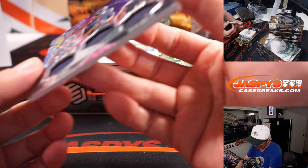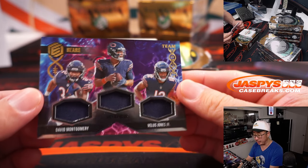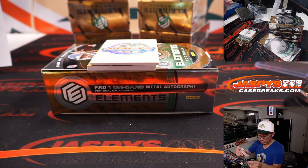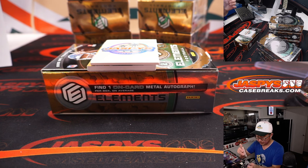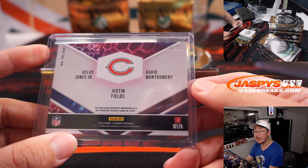We've got a triple relic, all Bears — David Montgomery, Justin Fields, and Veles Jones Jr. Team chemistry triple relic. That will be for Allen and the Bears. That is 54 out of 75.